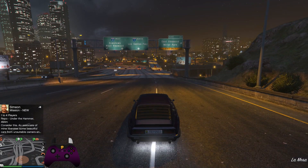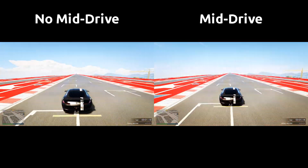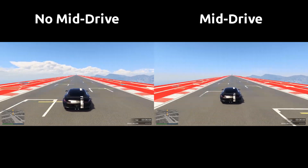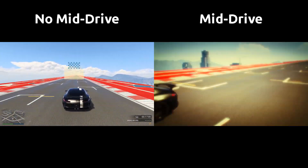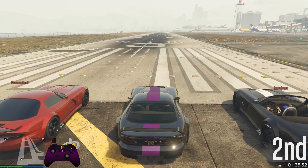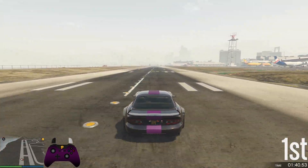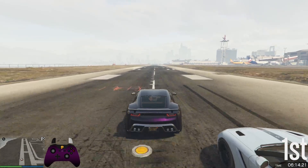Some other uses of the mid-drive are at the start of races too. This Schlagen on the right gets a mid-drive after hitting the launch boost and finishes the short 20-second track over half a second faster than the normal car. Drag races at the airport — everyone's favorite pastime — are where mid-drives reign. You can easily out-distance your opponent with a solid mid-drive, or fail and get laughed at when you mess it up, which I am known to do.